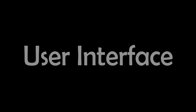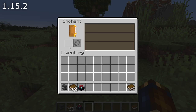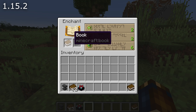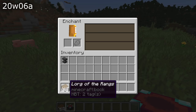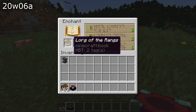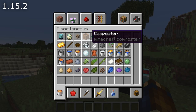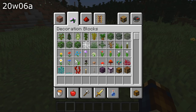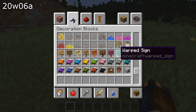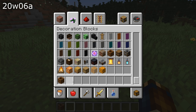User interface fixes: shift-clicking stacked items with a data tag like a name into an enchanting table will no longer remove the data tag from the item that gets shifted in. Stone cutter recipe lists now show item tooltips. The composter has been moved into the decoration category of the creative UI, just like other workstation blocks. There are also a number of text fixes for different strings.